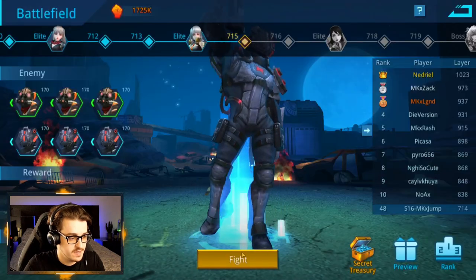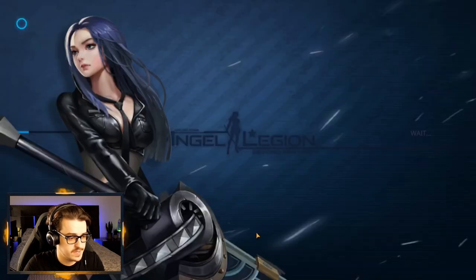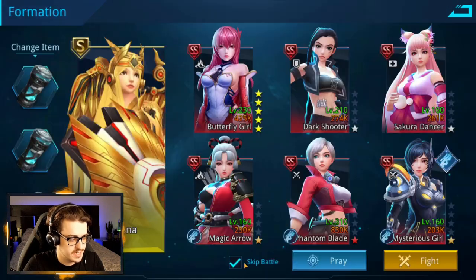There's another victory. 715 — that's a victory. We'll just save ourselves for boss fights. Here we go, 720 — our first boss. It's a Hell Scythe. This should be a lot of fun, let's try it out.